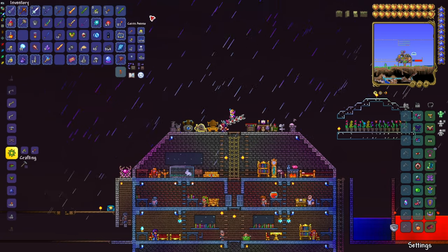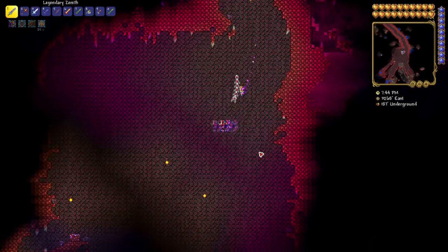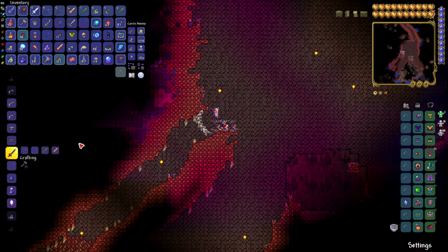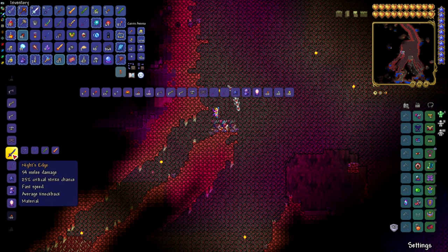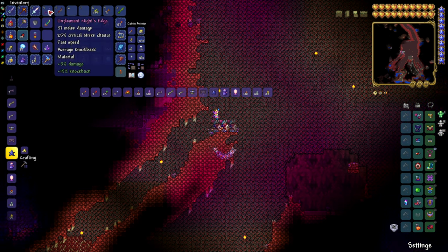Now we have all the ingredients necessary to make the Night's Edge. We're going to go to the Crimson or the Corruption and look for a Demon Altar. Most people forget that you need to use an altar for this. We craft the Night's Edge from our ingredients, and there we go — we have the Night's Edge.